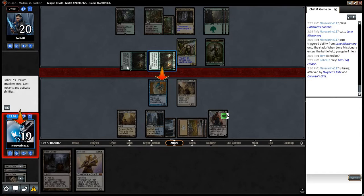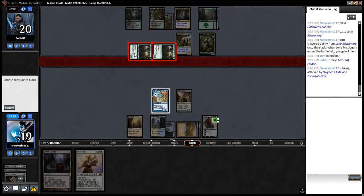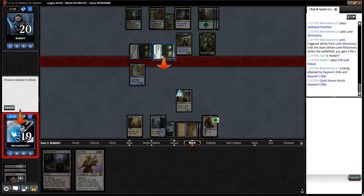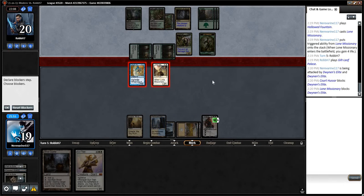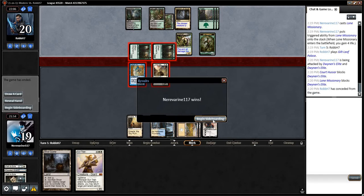They might have a Collected Company. These creatures are both coming at us, but we'll go ahead and block — that's what these are here for. Next turn we get to play a titan.